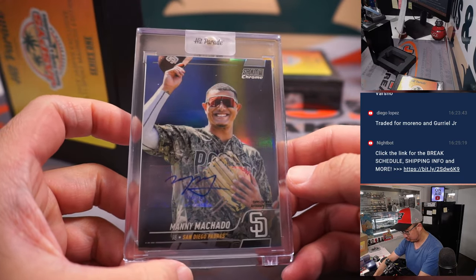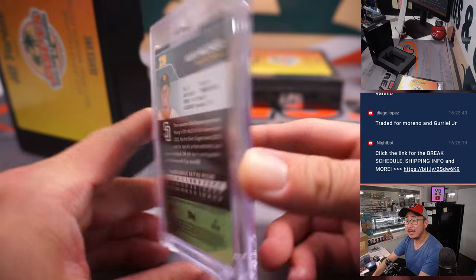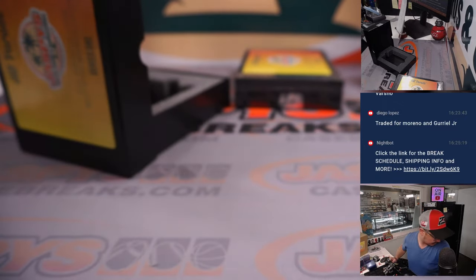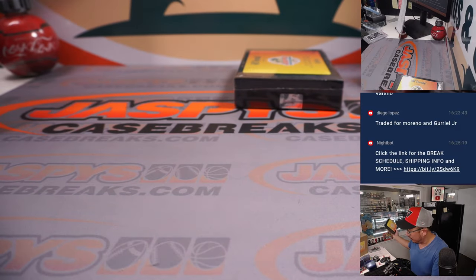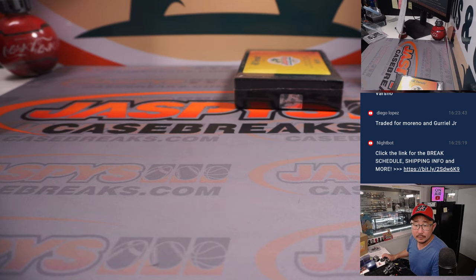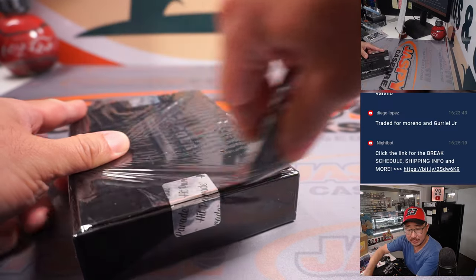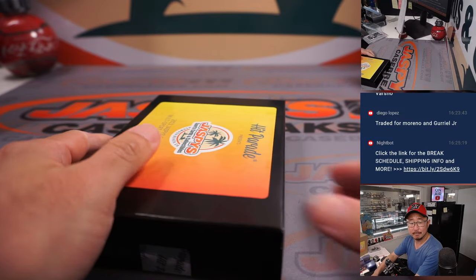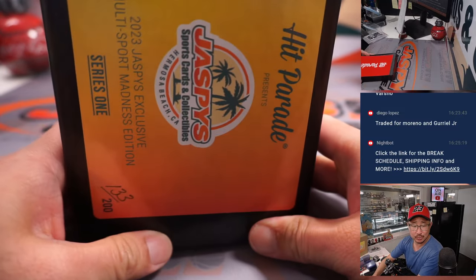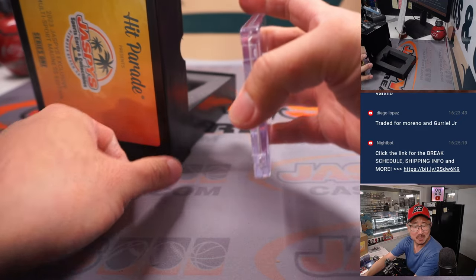Got Manny Machado, Stadium Club Chrome — Machado autograph, 23 out of 25. Who's got the Friars? That's going to be Craig with the Padres — the spot that he won in the filler. Manny Machado hitting .256 on the season, nine home runs, 33 RBIs, a few stolen bases — hitting .300 in his last seven games, home run, five RBIs, three walks, only one strikeout, like a 900 OPS.